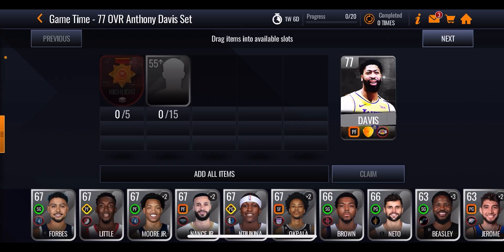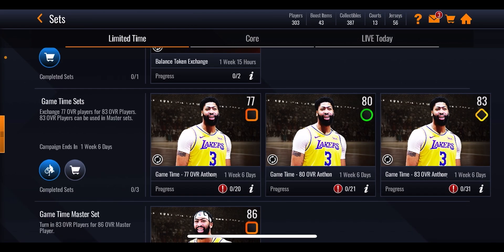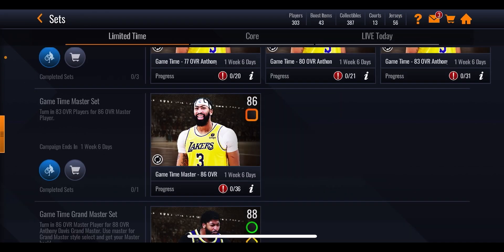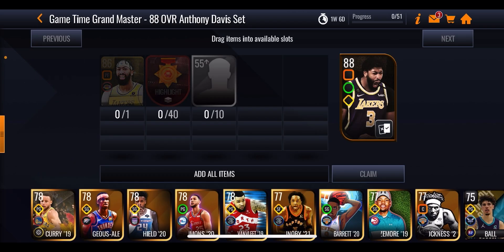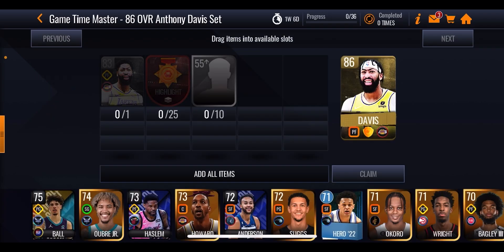Looking at the sets one by one: getting the 77 overall Anthony Davis costs 5 highlight tokens, the next upgrade costs 10, then 20, then 25, and the final upgrade costs 40 tokens. In total that's 100 tokens to get Anthony Davis all the way up to the 88 overall. But since you can only get 84 tokens no money spent, you'll fall short of the 88 — however, you only need 60 tokens total to reach the 86 overall Anthony Davis.